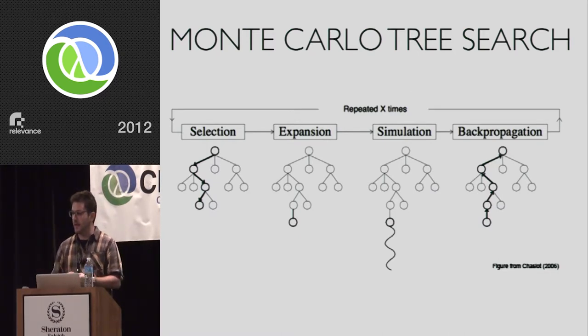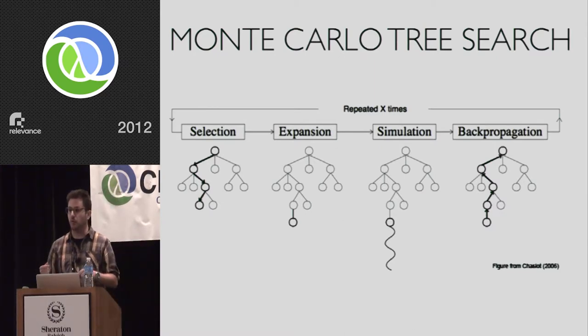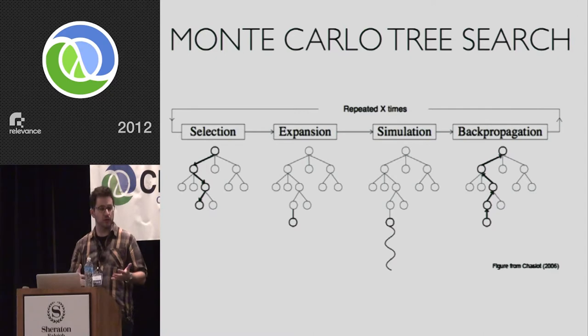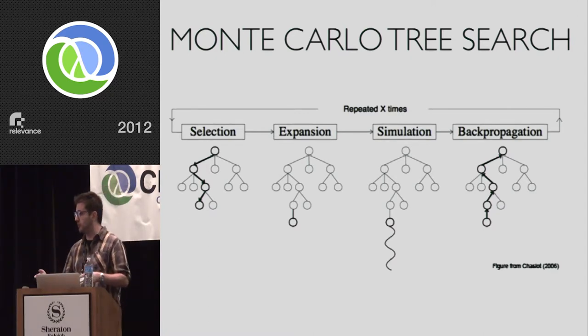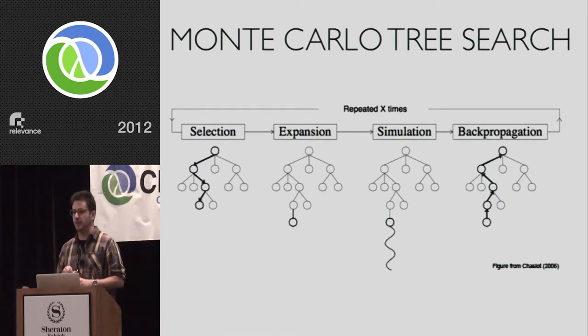Putting these two things together — Monte Carlo playouts and the multi-armed bandit — gives us Monte Carlo Tree Search, which has four steps. We have a partially expanded tree. We select a path using the multi-armed bandit at each board node to determine the next move until we arrive at a leaf, select one more move, then do a single random playout using Monte Carlo. We take the signal of loss or victory and propagate it back up the tree to all moves that led there. A positive signal gives greater weight to the path taken, resulting in very asymmetric tree expansion that tends toward better moves. For the rest of this talk, I'll focus on the simulation part, which is the meatiest and most troubling from an implementation standpoint.